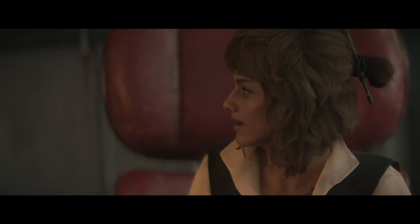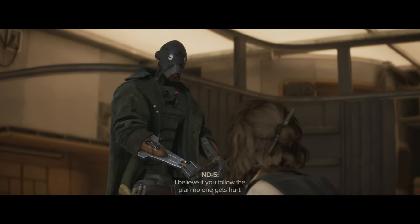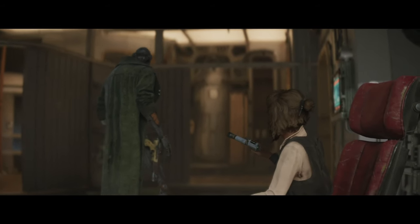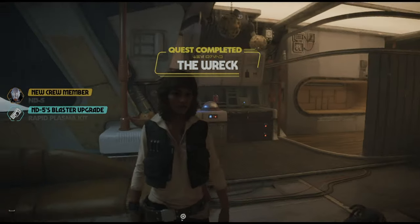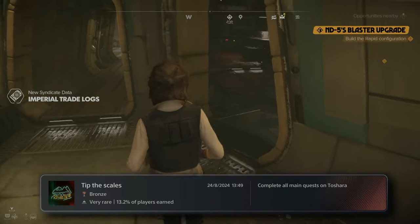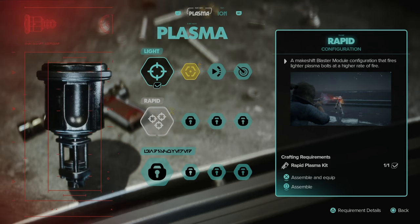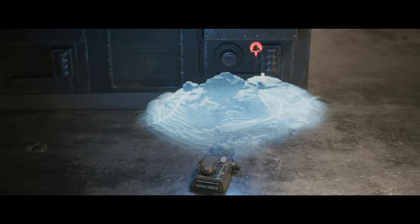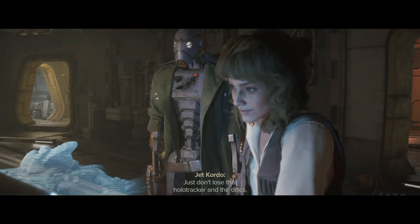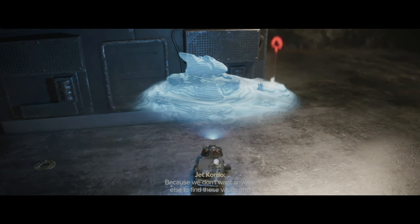To pull off this heist I need a crew — right now I've just got Nyx. ND5 joins the crew and I get a weapon upgrade. I also unlock rapid fire for the blaster. I grab a device that'll lead me to undiscovered secret gear hidden inside vaults. Now I need to recruit crew members — let's jump in the ship and head to a whole new planet.